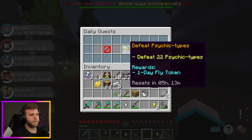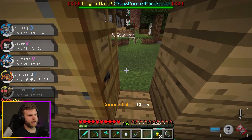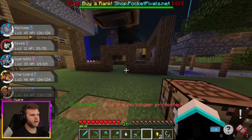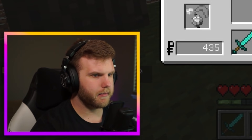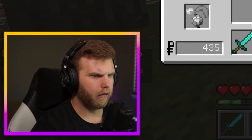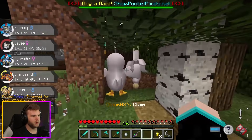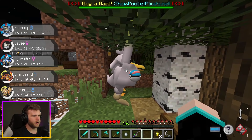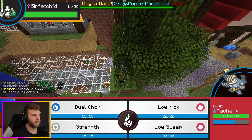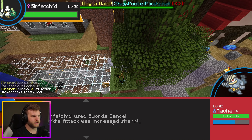The daily quest is defeat 22 Psychic types and you get one Dayfly token. Let's head back home and see what we've got going on. I have a Master Ball — when did I get that? Oh, it's a Sirfetch'd! Are you a boss? You're level 50 — okay, that's easy.